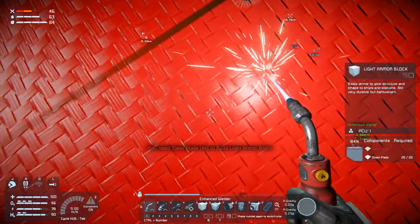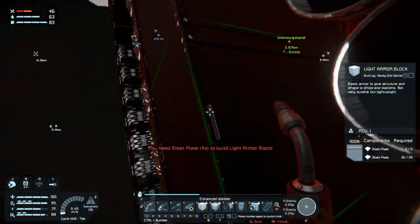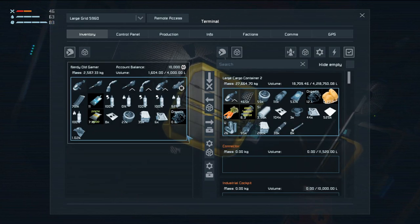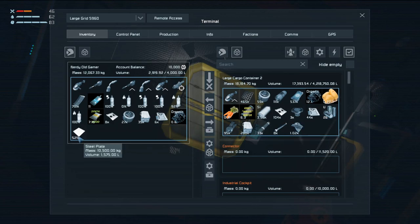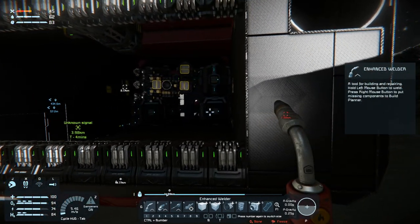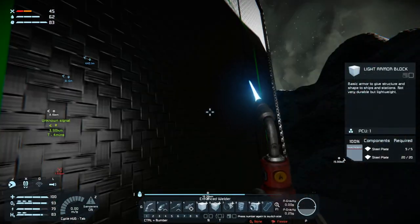Let's buff this out. Need to go get some steel plates. Yeah, that was a bit of a setback. We did get a lot of uranium though - 26 uranium we got out of it. And a lot of ice. They dropped like 50,000 ice, which I picked up and stuffed in the ship.